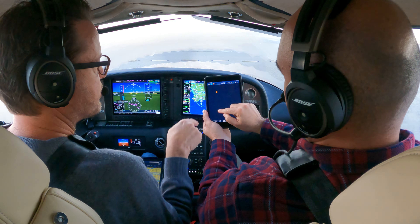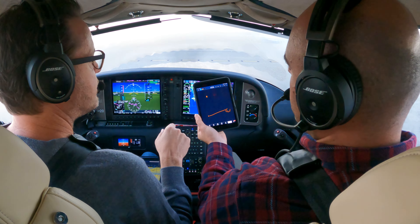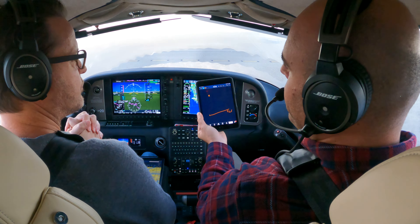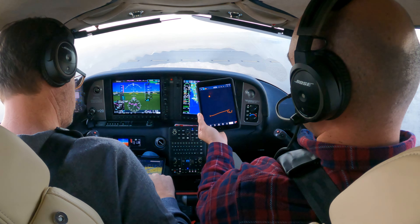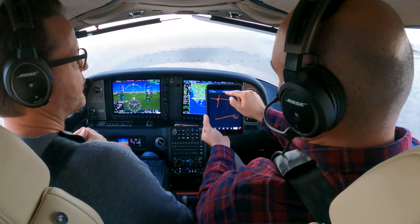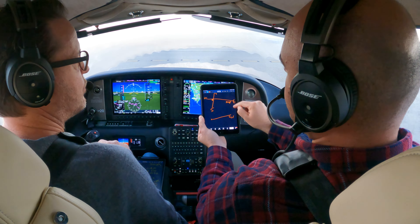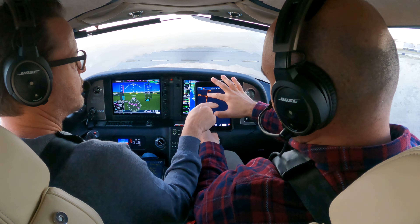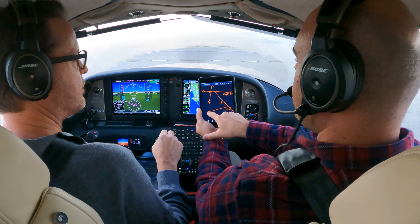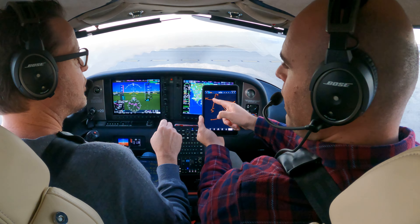Here's Santa Monica, and here's Limbo. Here's Victor 64, and for reference, here's Seal Beach. Victor 64 does not take you to Santa Monica. She told us Victor 64 to the Santa Monica 125 radial. So in reality — north, south, east, west — this is the 090 radial of the Santa Monica VOR. The 125 is somewhere around here. What it means is: take Victor 64 until you intercept the 125 radial, then fly that inbound towards Santa Monica.